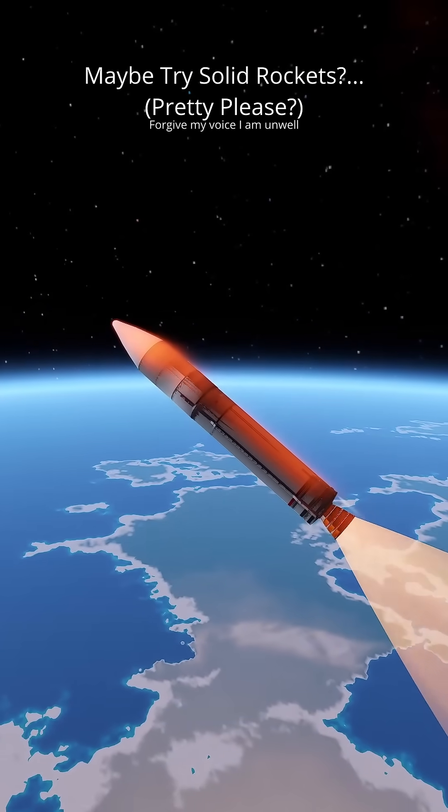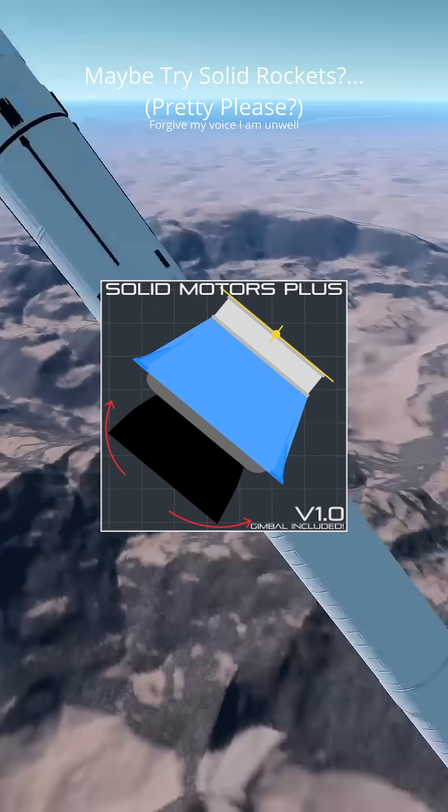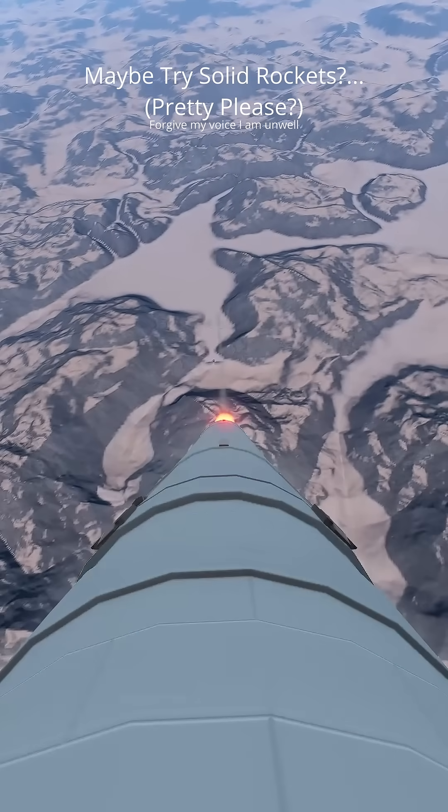Currently, the solid rocket motors in Juno don't have gimbal, but you can try gimbaled solid rocket motors with my solid rocket motors plus mod. And I think this helps out solid rocket motors a lot more with controllability, giving them even more buying power over liquid.